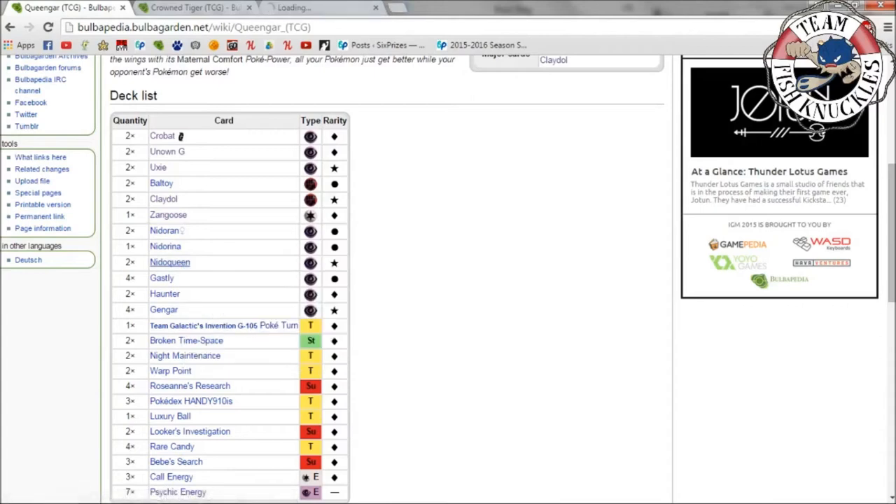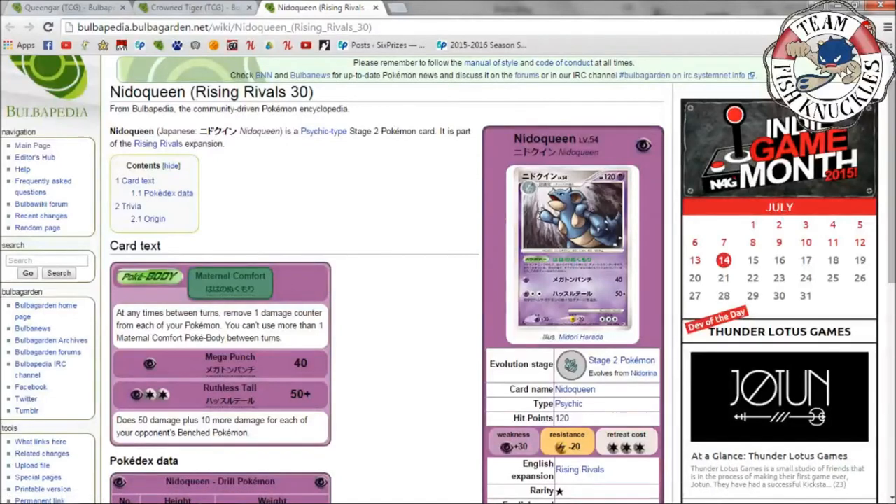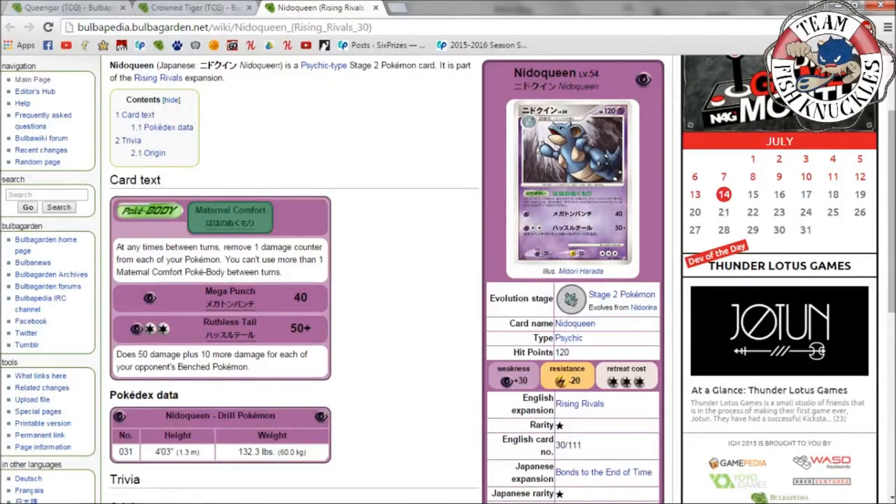We have Nidoran, Nidorino, and Nidoqueen. The main thing you need to know about Nidoqueen is its Maternal Comfort Poké-Body: between turns, you remove one damage counter from each of your Pokémon. You can't use more than one Maternal Comfort between turns, so you can only have one Nidoqueen working at a time. It also has Mega Punch for 40 and Ruthless Tail for 50 plus 10 more for each of your opponent's bench Pokémon — so with five benched you can do 100 total.